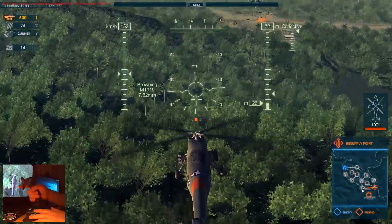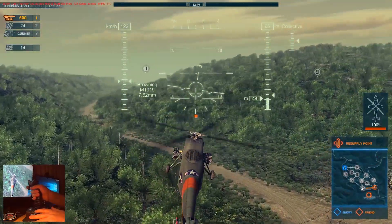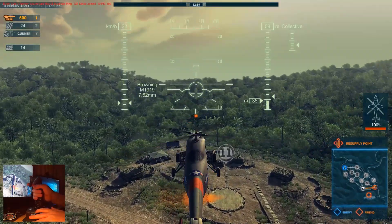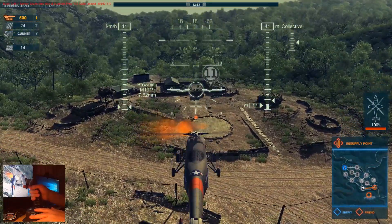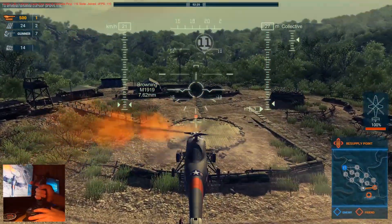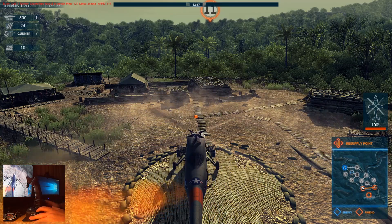Let's go out and do a little landing over here — we'll cap point 11. We've got vehicles coming in already. Back on collective. The AI will automatically cap bases and deploy tanks. Or at least the tanks themselves will. There are no AI helicopters yet.